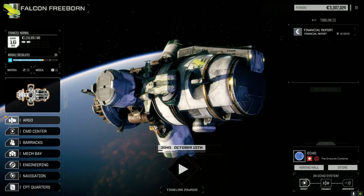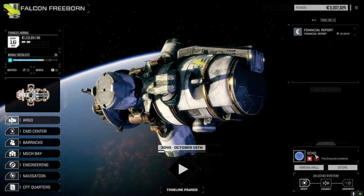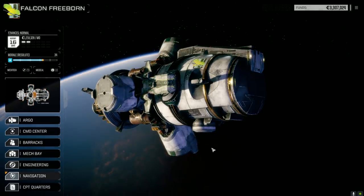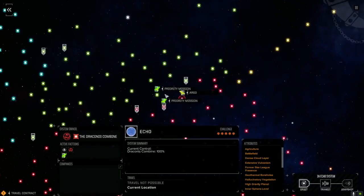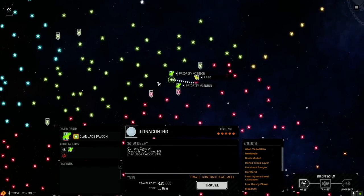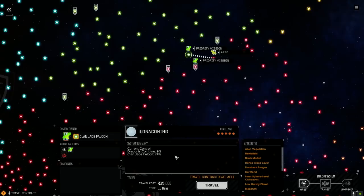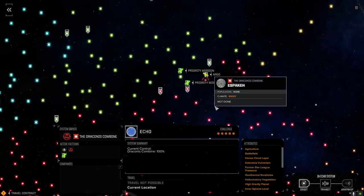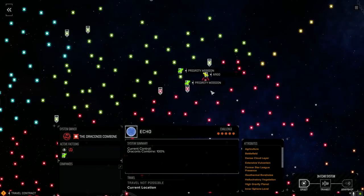Hey everybody, welcome back to another episode of Jade Falcon Freeborn. We have Shift Planets again — we're at Echo. Let's have a quick look at the map to see where we are. We were going to jump to Line of Conning, yeah, five skull. Our Jade Falcon allies heard we were planning on going there and already got a jump on that, cracked it a little bit — but it's still 100% combined. We're going to attack this five-skull planet and see what we can do to help out.